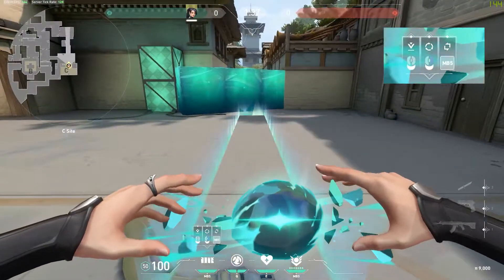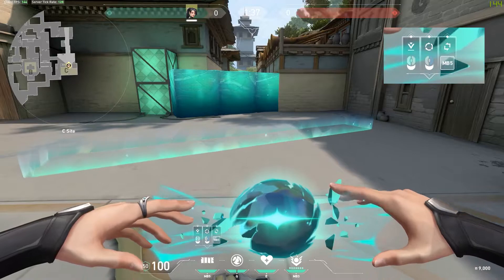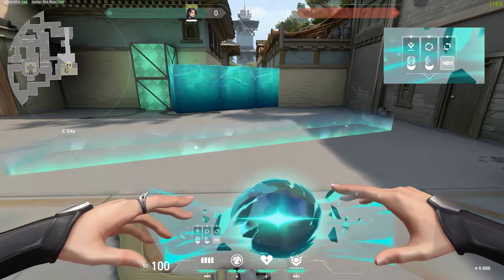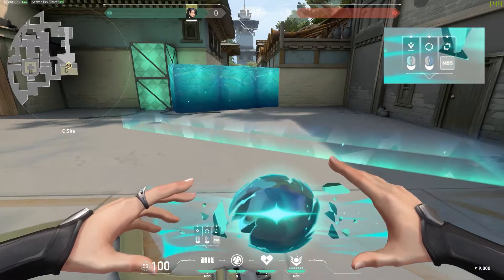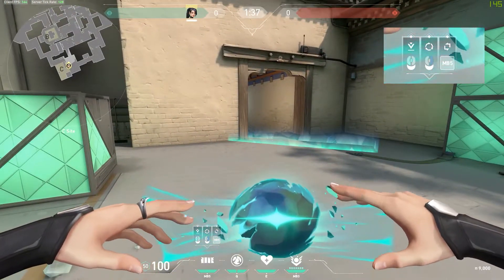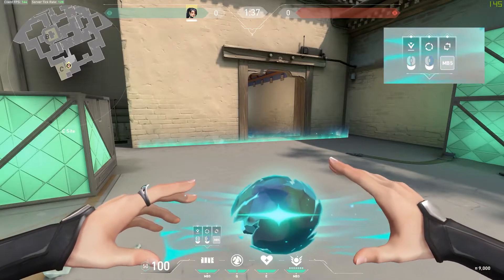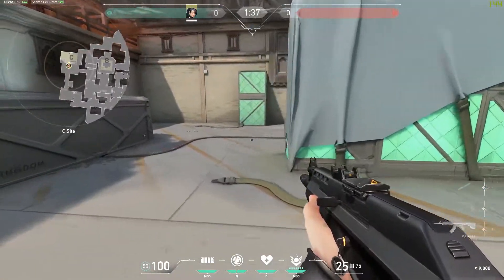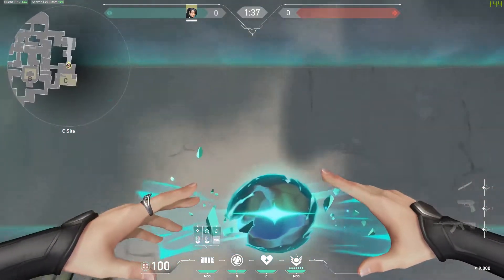Apart from the 90-degree rotation, you can hold right-click to rotate the wall in any direction you want. All you need to do is move your mouse left or right depending on which way you want it. So if you're in a spot where you don't have enough coverage, hold right-click, move left to rotate left, and you can place the wall to block off C-shore. That's the basic idea of how to angle the wall placement.